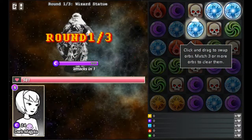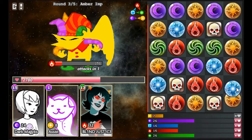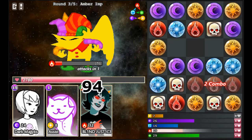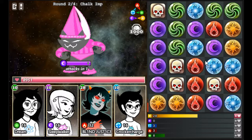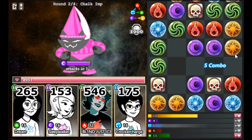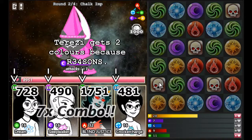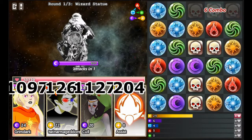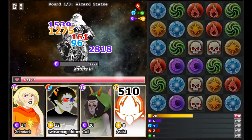Right after we choose our characters, we're thrust into the game with a quick tutorial on how to play. It's quite simple: you have a board filled with orbs, you can switch the position of two adjacent orbs by clicking and dragging, and you only have four seconds after your first move to make as many matches as you can. If any matches you make match the color of the character in your party, they'll deal damage — and you can multiply damage by making larger combos. If you've ever played Puzzle and Dragons, this should sound familiar.